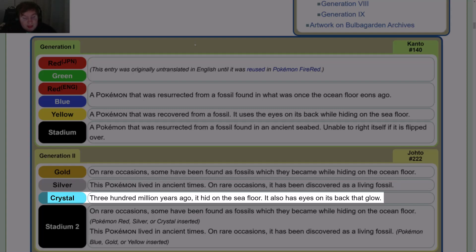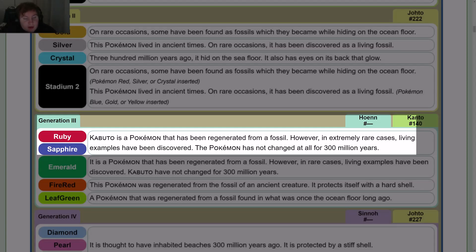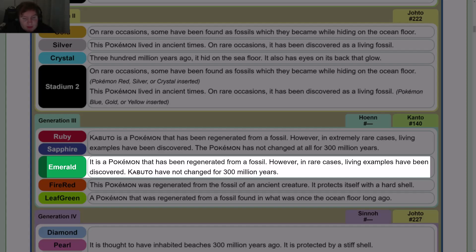Crystal: 300 million years ago, it hid on the sea floor. It also has eyes on its back that glow. For Stadium 2, if you have Pokémon Red, Silver, or Crystal inserted, you get the Gold entry; but if you have Pokémon Blue, Gold, or Yellow inserted, you get the Silver entry. In Gen 3, Ruby and Sapphire: Kabuto is a Pokémon that has been regenerated from a fossil; however, in extremely rare cases, living examples have been discovered. The Pokémon has not changed at all for 300 million years. Emerald: it is a Pokémon that has been regenerated from a fossil; however, in rare cases, living examples have been discovered. Kabuto have not changed for 300 million years.